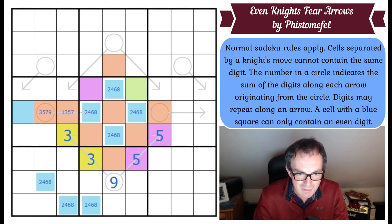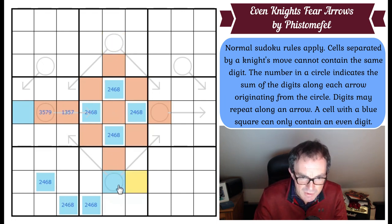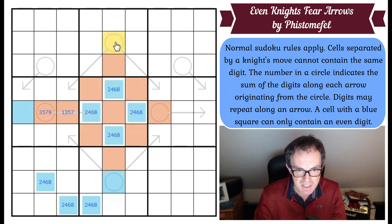Doesn't that mean this has to be even as well? Yes, it does — it's just symmetrical. I didn't use these cells at all; I just used the geometry of the central box. So I can do exactly the same with that one — the odd digit in there would go in here, the odd digit in there would go there, and whatever was in here could not then go in the central box. So this square has to be two, four, six, or eight.